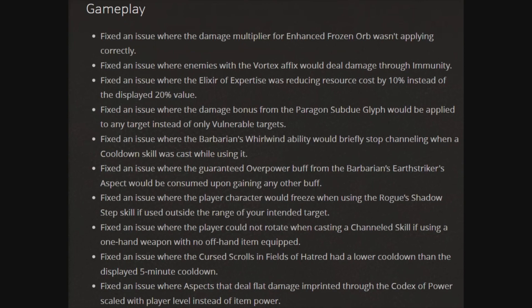Let's get started with the very first section under bug fixes and gameplay. First off, they fixed the issue where the damage multiplier for the enhanced frozen ore wasn't applying correctly. Fixed the issue where enemies with the vortex affix would deal damage through immunity. Fixed the issue where the elixir of expertise was reducing resource cost by 10% instead of the displayed 20% value. Fixed the issue where the damage bonus from the paragon subdue glyph would be applied to any target instead of only vulnerable targets. Fixed the issue where the barbarian's whirlwind ability would briefly stop channeling when a cooldown skill was cast while using it. Fixed the issue where the guaranteed overpowered buff from the barbarian's earth striker's aspect would be consumed upon gaining any other buff.